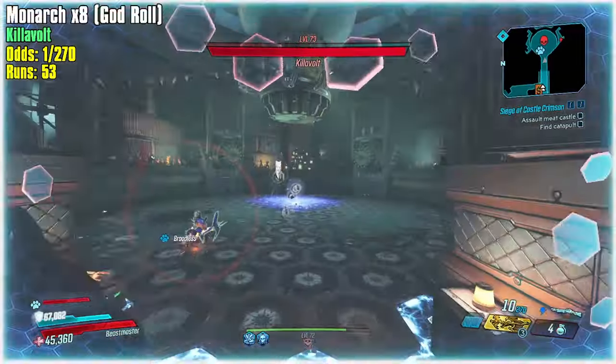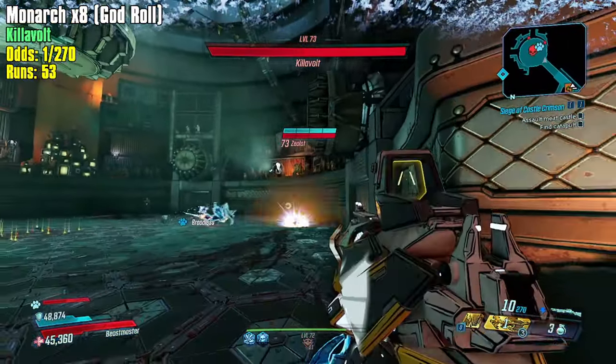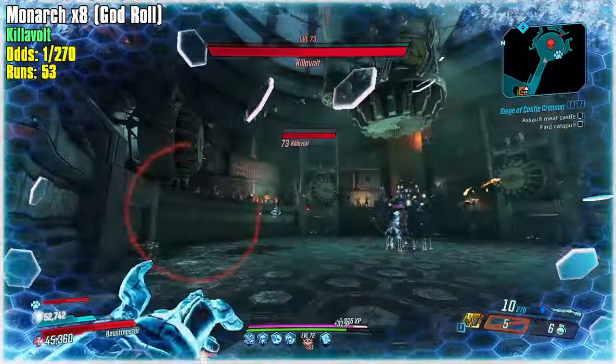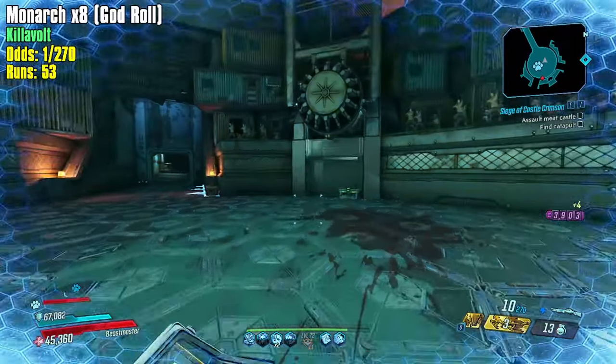Okay so I think I know the pattern now - I'm doing the pattern all wrong. It's spam nades to try to one-shot him. If he doesn't get one-shot, spam action skill to get grenades back, just for a moment, and then keep up the grenade spam. And if we get to this point just action skill spam until he gets back and then grenade spam until he dies.